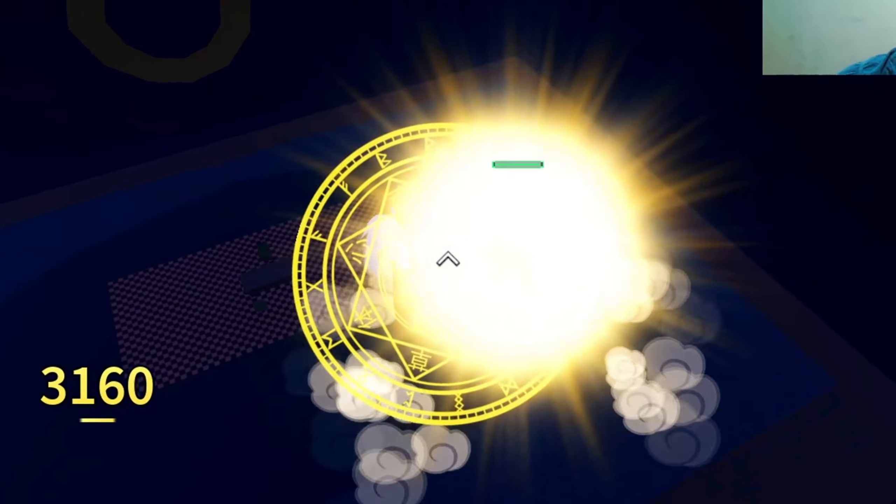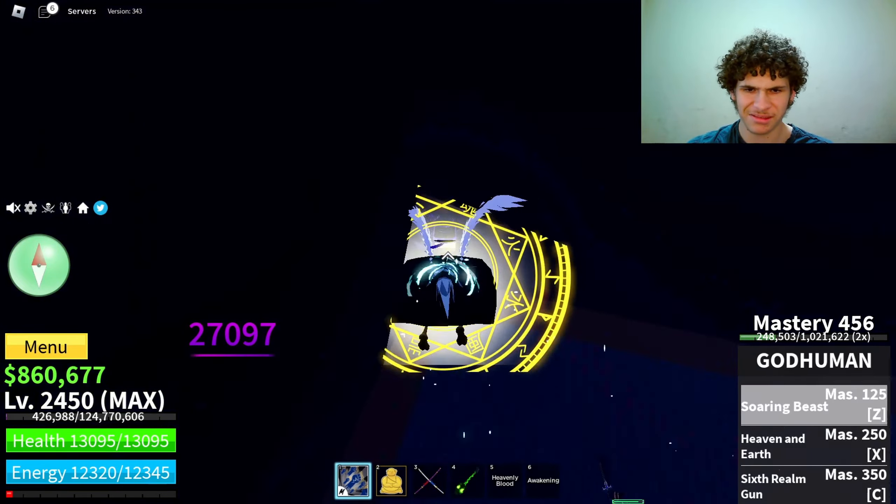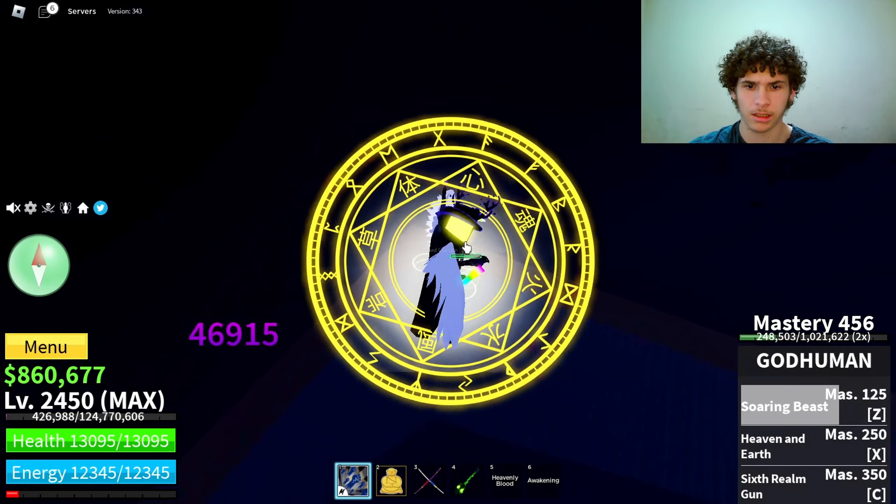The ectoplasm are easy to get, but the hellfire torch you have to get from killing the cursed captain. The cursed captain rarely spawns and the hellfire torch is like a one percent drop, so that's gonna take a while.